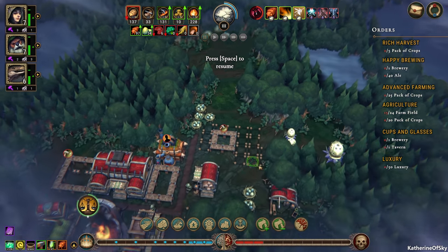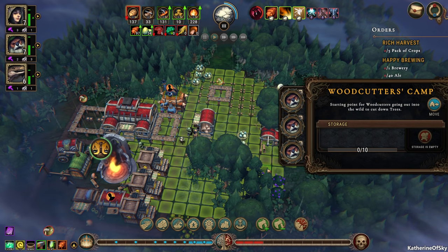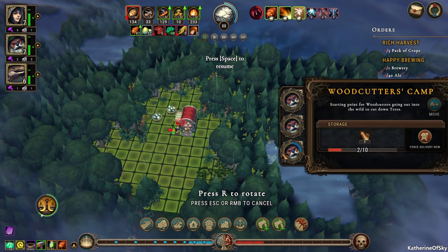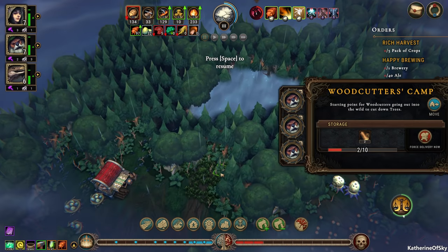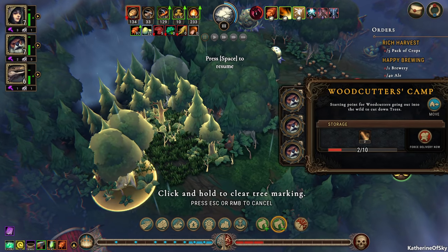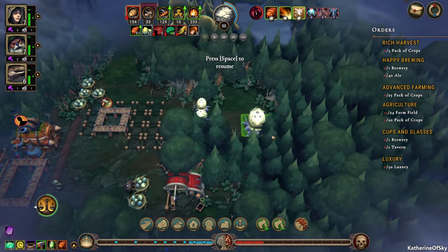So now we have our woodcutter here. Let's force the delivery now. I don't know actually if you can move it during the delivery process or if the logs will get carried over — I guess they probably would. Anyway, I'm going to move our building out here. I might as well just do one at a time. And we'll go ahead and just get this farmland because I feel like that's more important. Let's move it down here. We really need some roots — I want roots, come on guys.